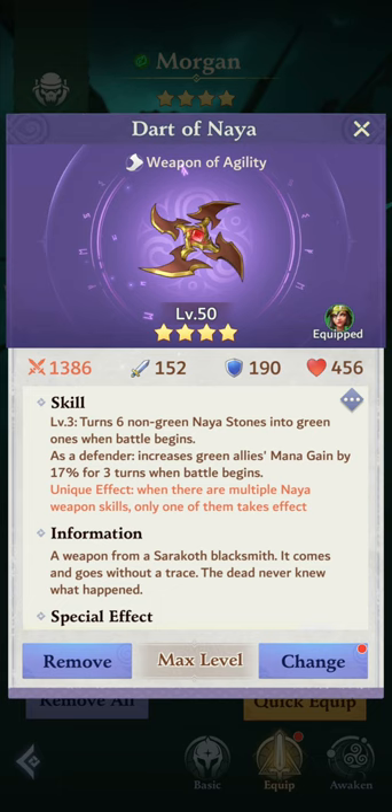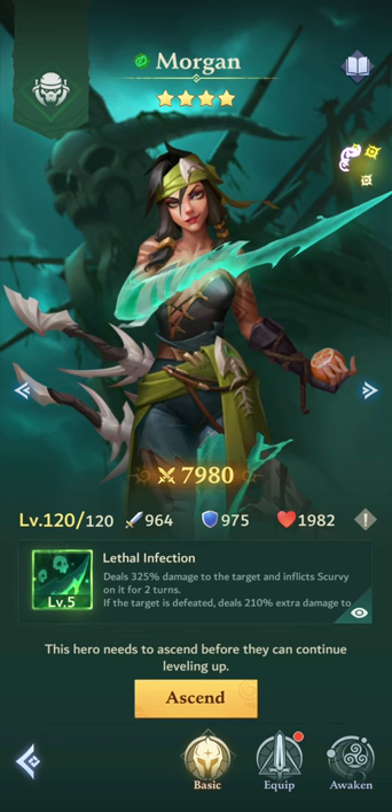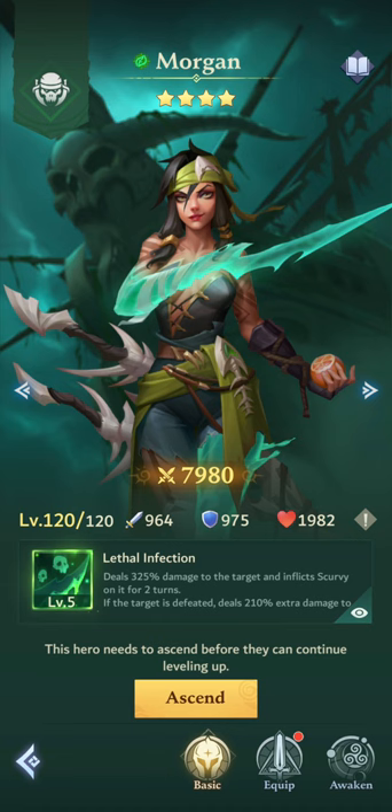We've got Morgan with the Dart of Naya — that turns six non-green Naya stones into green ones. Morgan is going to be very vital because she is one of the anti-healing heroes. She does a single attack and she stops healing, so she's very important when using a team to fight Jane. You probably want some anti-healing in your team composition.